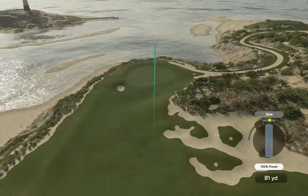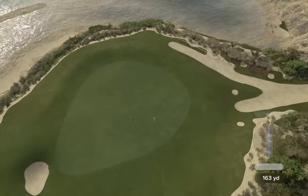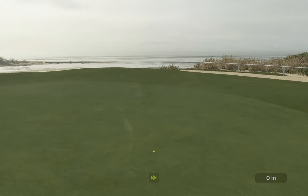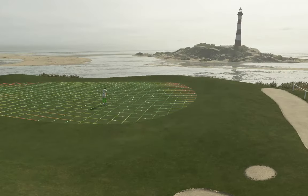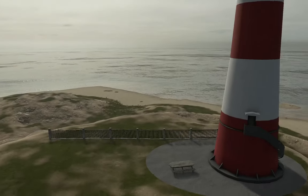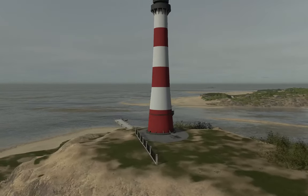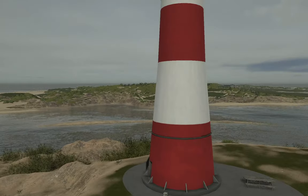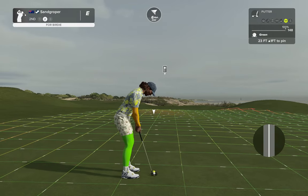That looks delightful, doesn't it? What's over here? We've got our lighthouse, a little picnic table, no roos in the back paddock, and a little spot to pull up in the boat. Very nice sandy, beachy style. 23 up — come on, work it, lean forward.